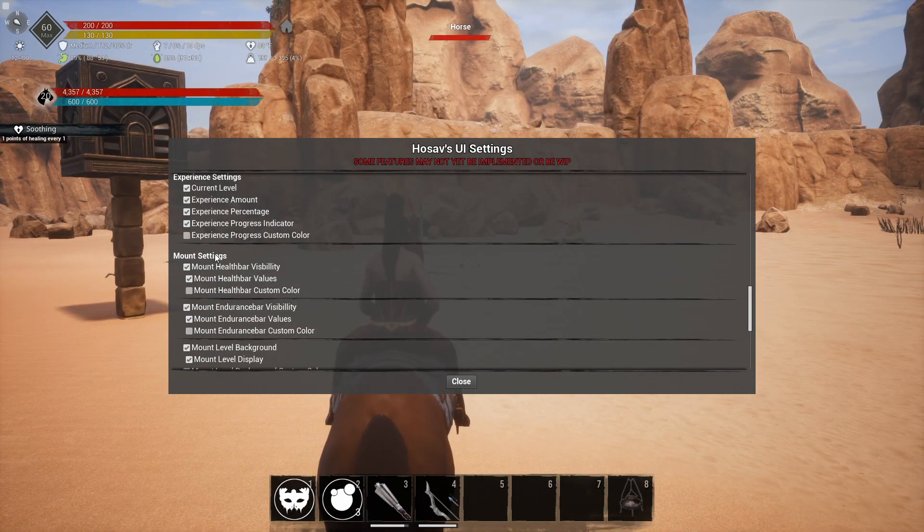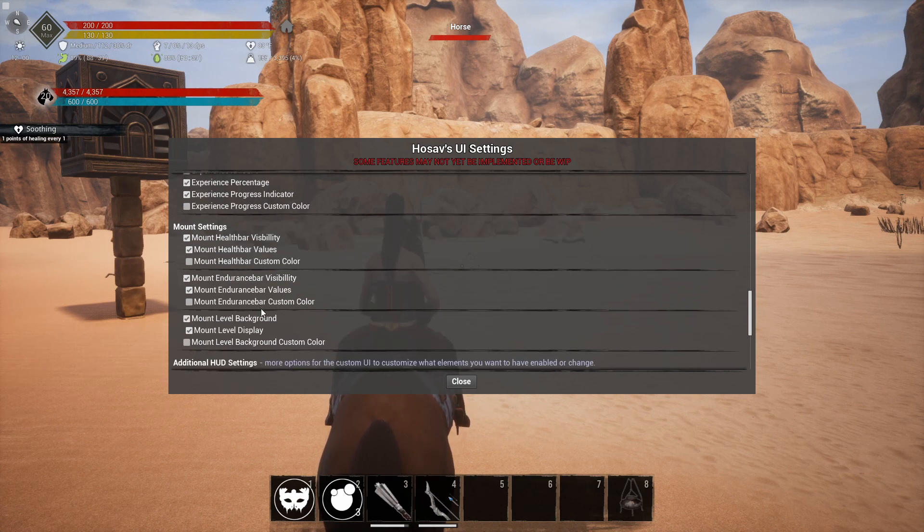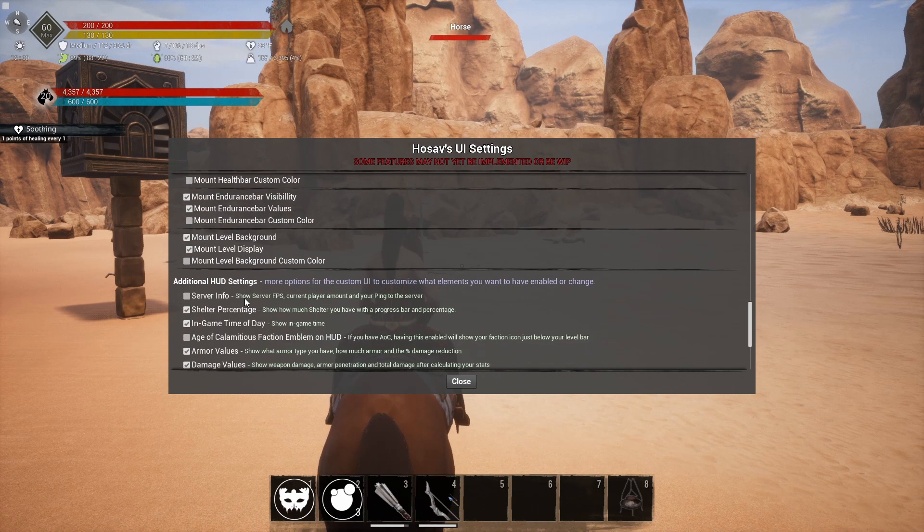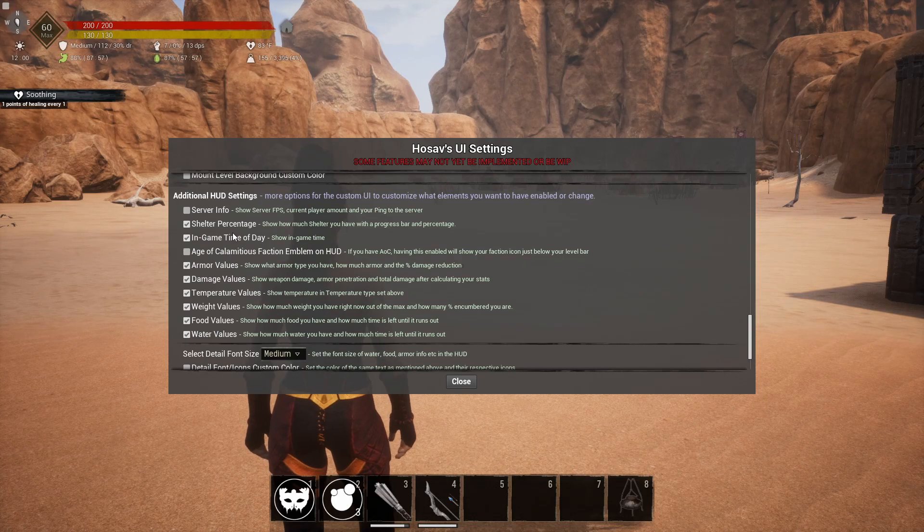We have mount settings with a custom mount UI. You can make the health visible or invisible, toggle the numbers, change colors — same stuff we've been seeing throughout. You can add a background showing a little horse icon, and customize the background color. Endurance settings are also available with custom colors — everything you need to customize your mount interface.